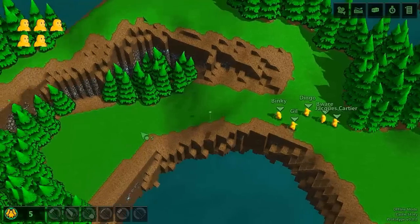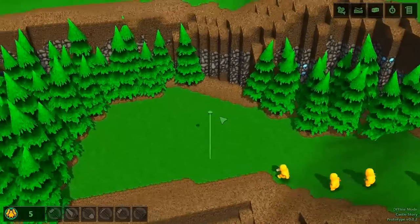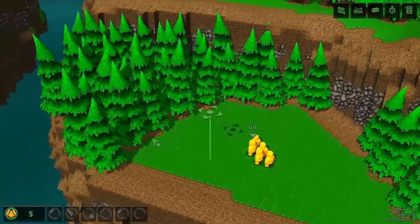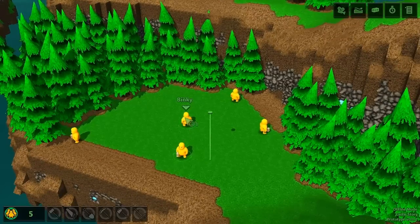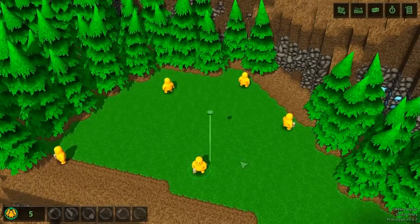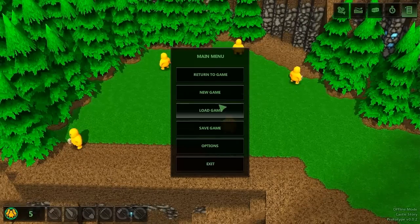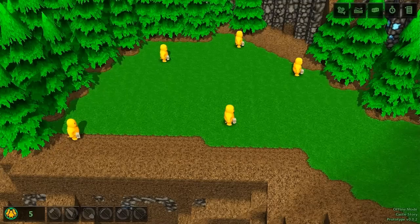Basically, people were complaining about the fact that you could not give direct actions to the characters — you could only put them into groups and give them general directions, so whenever a problem appeared there was nothing you could do about it. Secondly, there were a few problems with the user interface: people were getting lost in submenus with dozens of buttons, and if they wanted to accomplish a certain task they didn't know what button to press, so there was a general lack of context between the 3D world and the 2D interface.